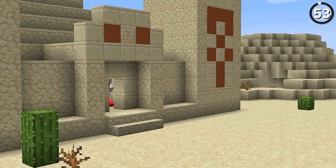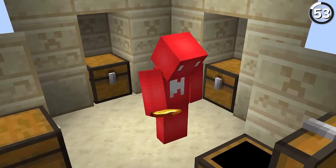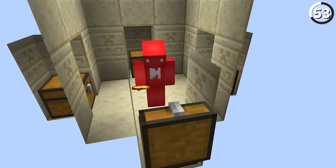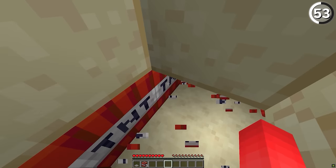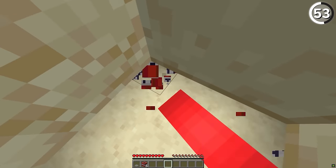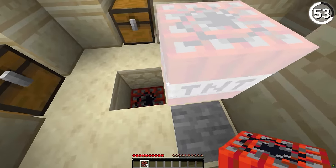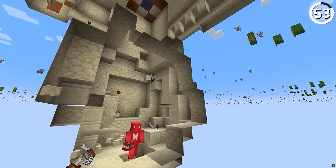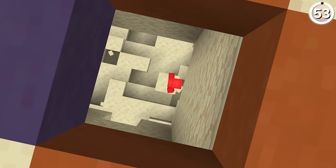Looting desert temples is fun, but what if you're trying to get the valuables without wasting your time? Instead of individually looting each chest, use the TNT from the trap below to blow up the chamber and the chests with it. It sounds dangerous, but by standing in the pit down below, it'll let you survive with barely a scratch. Afterwards, you'll not only have all that treasure in your inventory, but a ton of blocks to build your way out as well.